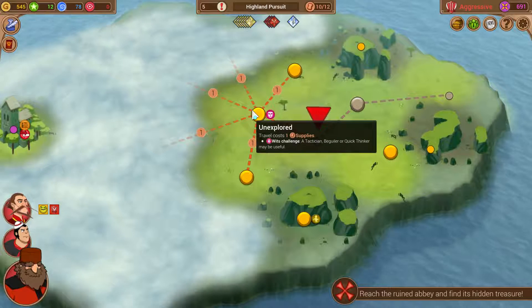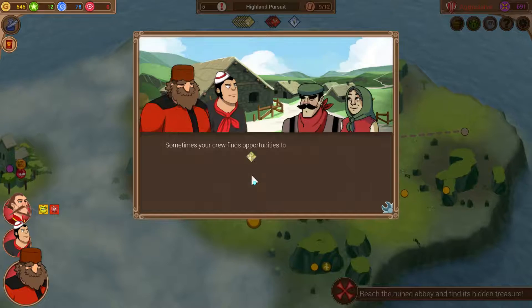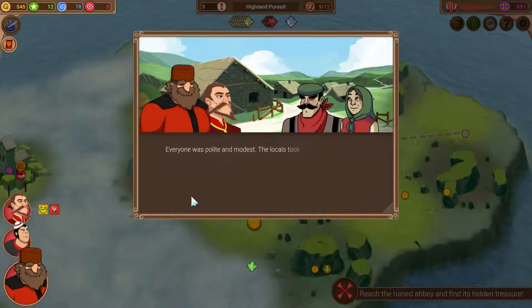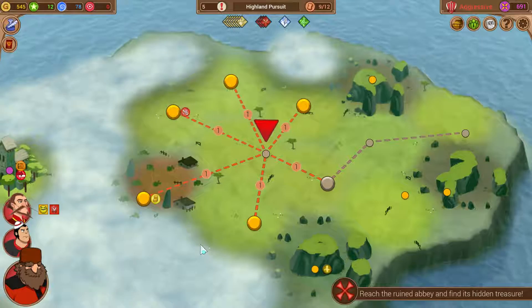Witch challenge - let's go for tech, that'll be tactician. Have a chance for a tactician thing. Sometimes your crew finds opportunities to promote themselves shamelessly - we don't have a beguiler. We'll grab the one token here. Everyone was polite and modest, the locals took notice of you earning you some status. They also noted that you were quite boring for adventurers.